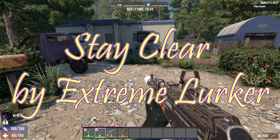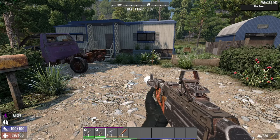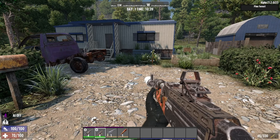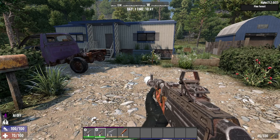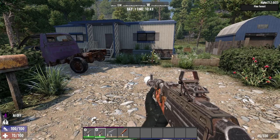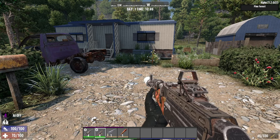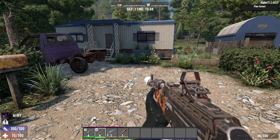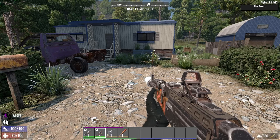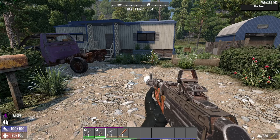This next mod is the super cool Stay Clear by Extreme Lurker. It's a fantastic mod we've been meaning to cover for a long time because of what it does — it turns sleepers respawn off in POIs. How respawning works in the game is even if you have your loot respawn turned off, you're going to have sleepers respawn at 30 days. That's typically the max. If you have loot respawn at 15 days, sleepers respawn within a window of about 10 to 15 days. But with this mod, it shuts it off completely and they don't respawn. We've been up to day 78 or 80 and we didn't have any respawns in any of the POIs we cleared.